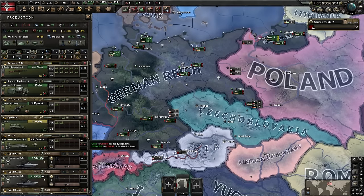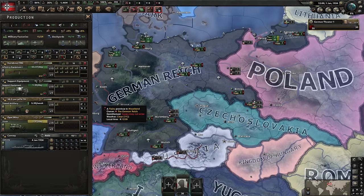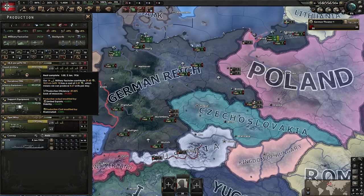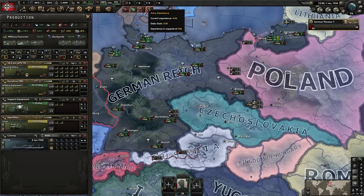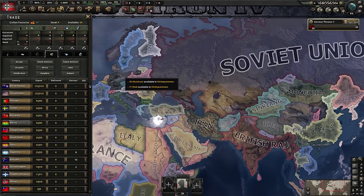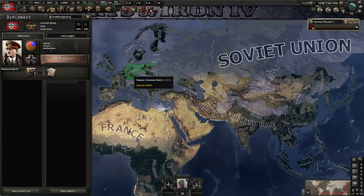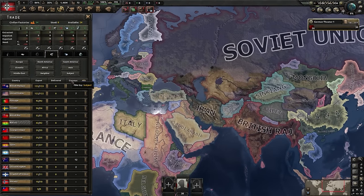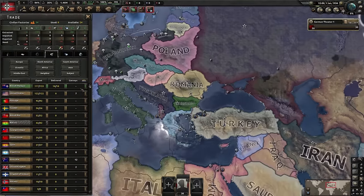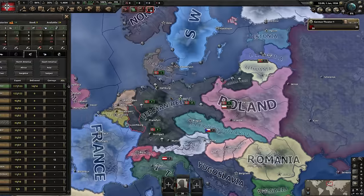I'm getting rid of tanks, planes, and even deleting ships - even ones that were 95% produced. All the military factories are going onto artillery. If you hover over production, you can see we're suffering a 20% reduction in artillery output due to lack of tungsten. Going into trade, we can import from Malaysia, which requires no convoys because there's a direct land connection to Germany - even if that doesn't make geographic sense.